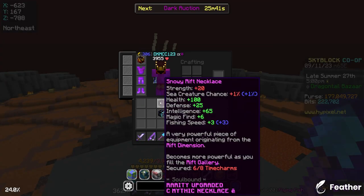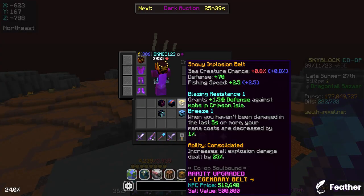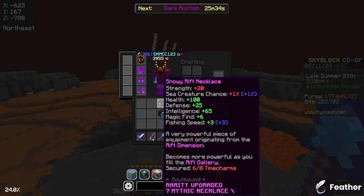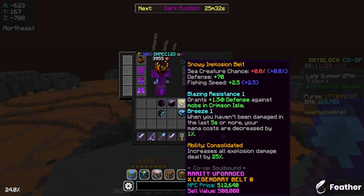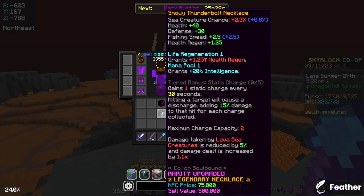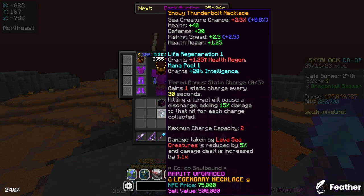The best equipment setup is the Rift Necklace, the Gillsplash Cloak, the Implosion Belt, and the Gillsplash Gloves. The reason you use this setup is for the magic find from the Rift Necklace and for the damage from the Implosion Belt. However, there are some other options in case these aren't available or you need more stats.